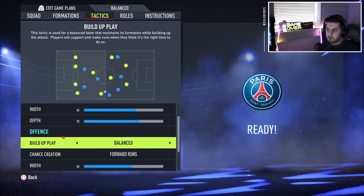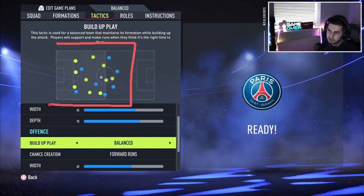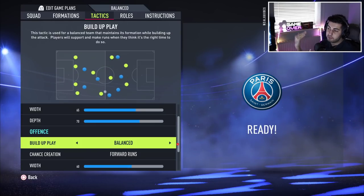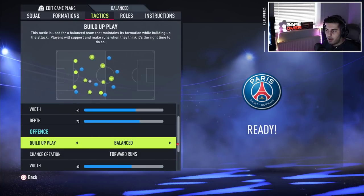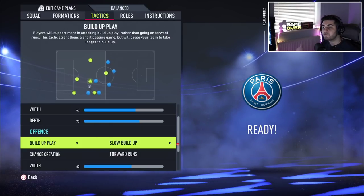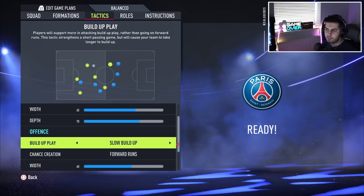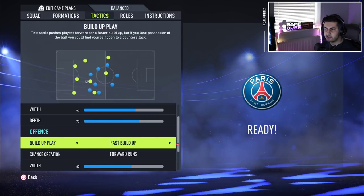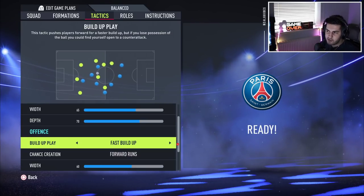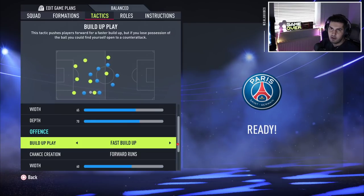We then have the new offensive play options, starting with build-up. Build-up covers roughly the first two-thirds of the pitch — when you have the ball and are transitioning from defense to attack. Balance is what I'd recommend for now. Slow build-up play suits a very organized, progressive possession approach, and is good if your opponent is being aggressive and you want to alleviate pressure. Fast build-up play means you go from A to Z as quickly as possible — great for counter-attack formations when opponents over-commit.